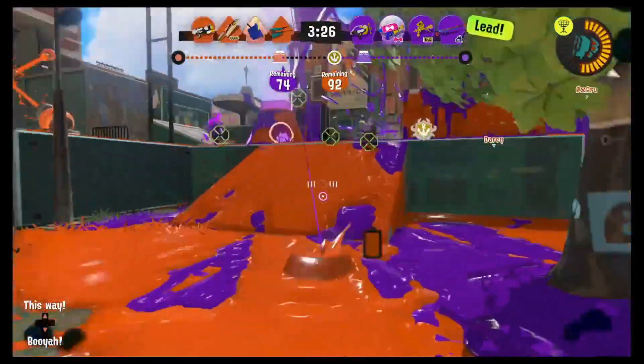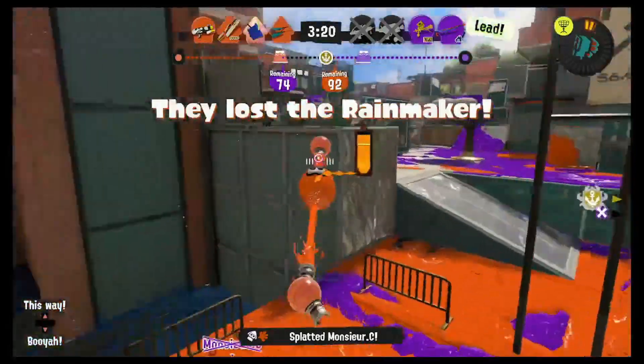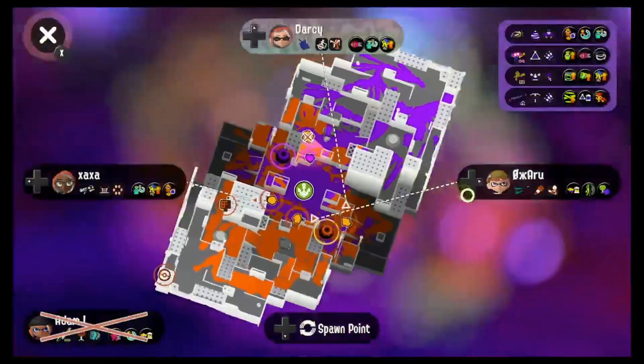The strategy in matches is to sidestep in the early part of the game, firing to build up special points, using your special to help fight, putting down beacons, and poking at mid-range to support the team. Be aware of the ink tank while turfing — it may go down quicker than you think.